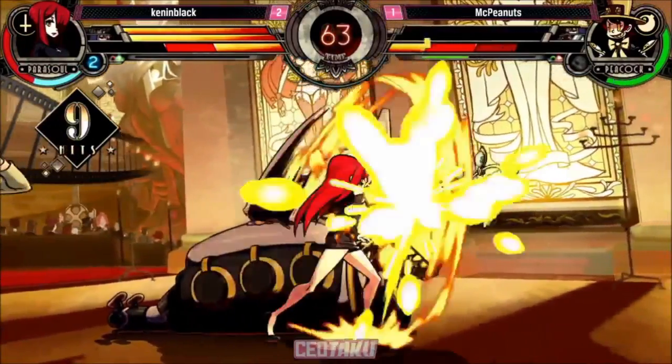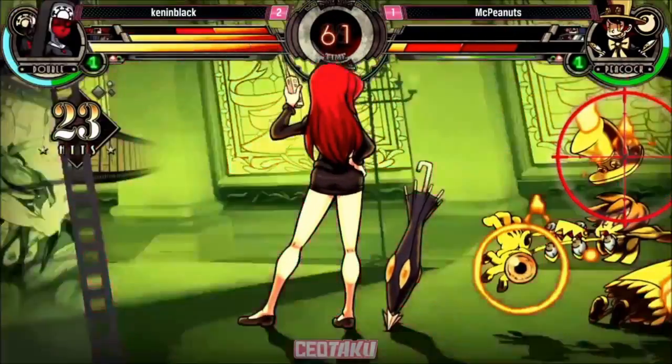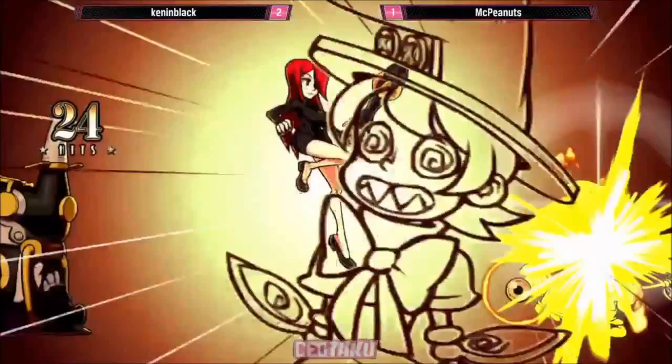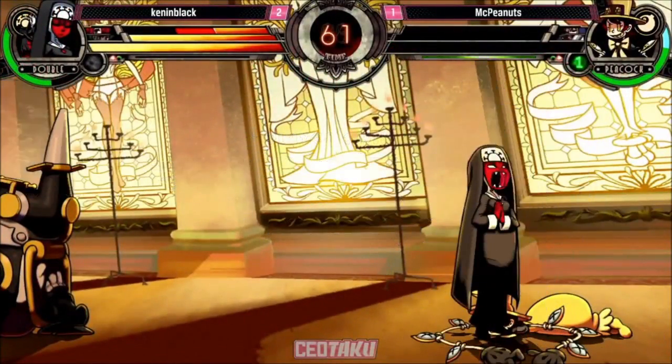I really like how Kennen is using that safe needy jump heart kick on Parasol because it prevents Peacock from double jumping and prevents her from using a reversal. Kennen Black's going to be able to finish it right here. 3-1. Kennen Black will be advancing — I believe to the loser's semi.